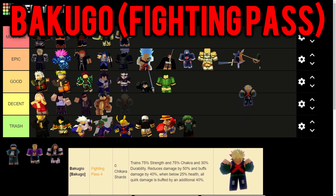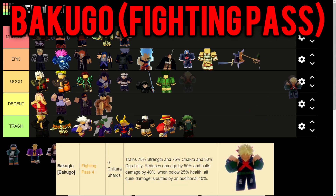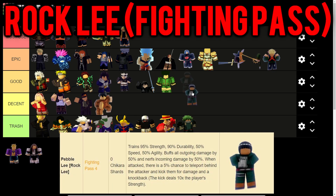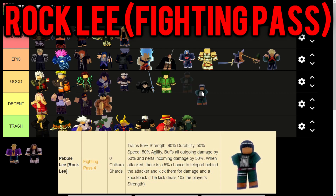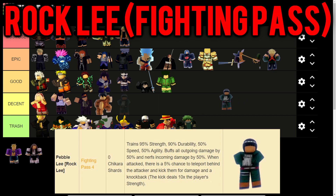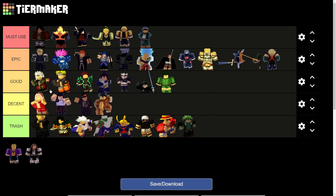Bakugou trains 75% strength, 75% chakra, and 30% durability, reduces damage by 50%, buffs all damage by 40%, and when below 25% health all quirk damage is buffed by an additional 40% - a really good champion deserving Epic category. Then we have one of the strongest champions in the game: Rock Lee. He trains 95% strength - the highest in the game - and 90% durability, plus 50% speed and 50% agility. He buffs all outgoing damage by 50% and nerfs all incoming damage by 50%, both the highest so far. His secret ability: a 5% chance to teleport behind the attacker and kick them for damage and knockback.